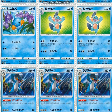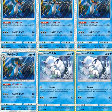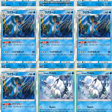Two Marshtomp, which I don't know what this does. I think this is the only one in the set and it's not going to be relevant half the time. For Swampert, which I definitely know what this does — its ability is awesome.